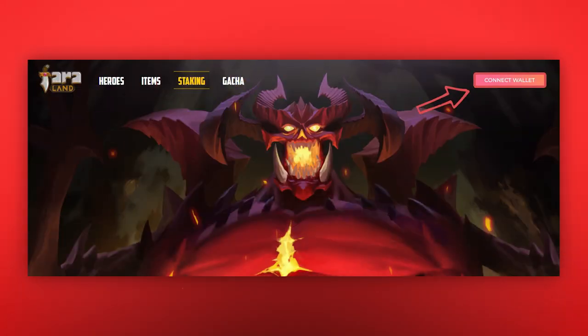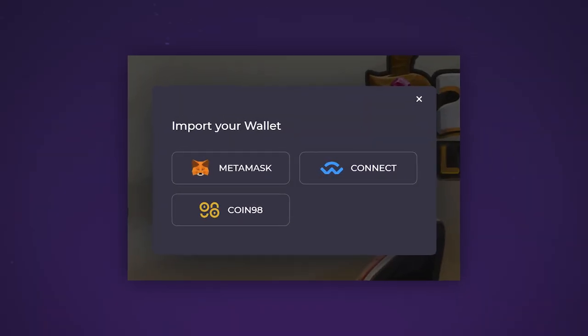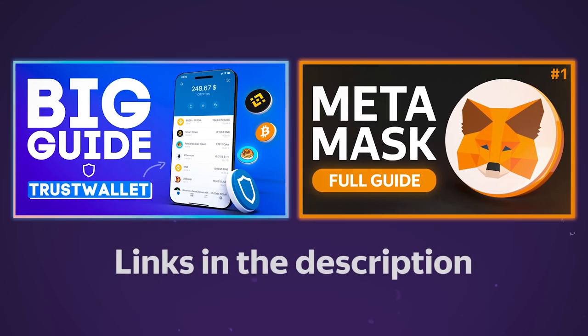To log in to Fireland, connect your wallet by clicking on Wallet Connect. Wallets such as MetaMask, Coin98, or Trust Wallet will be great options — you can connect the last one using the Wallet Connect function. We have separate video guides about each of the wallets, the links to which you will also find in the description.